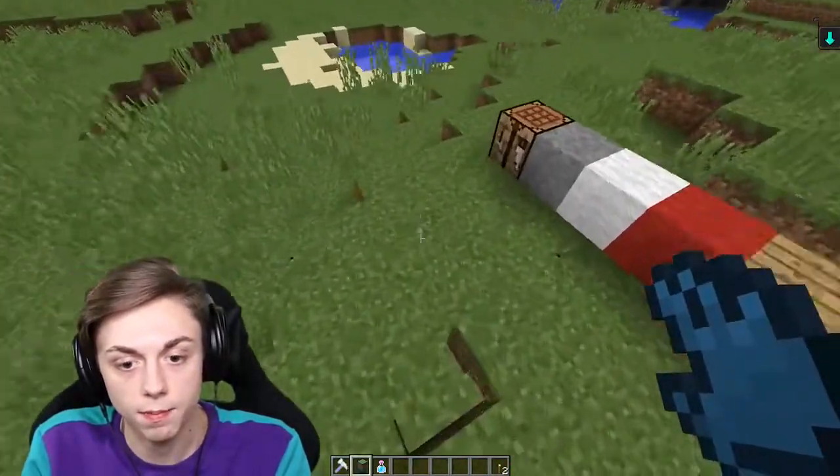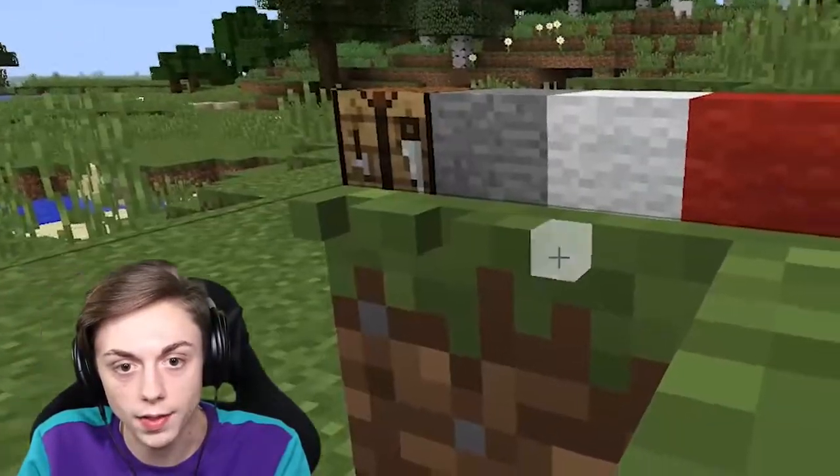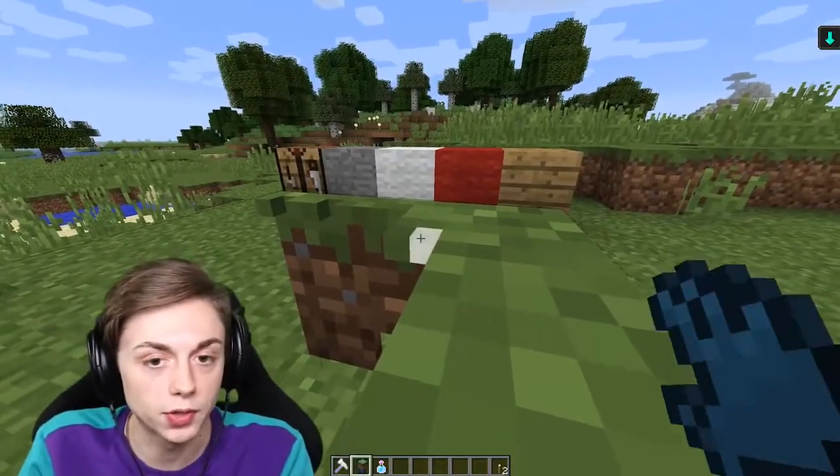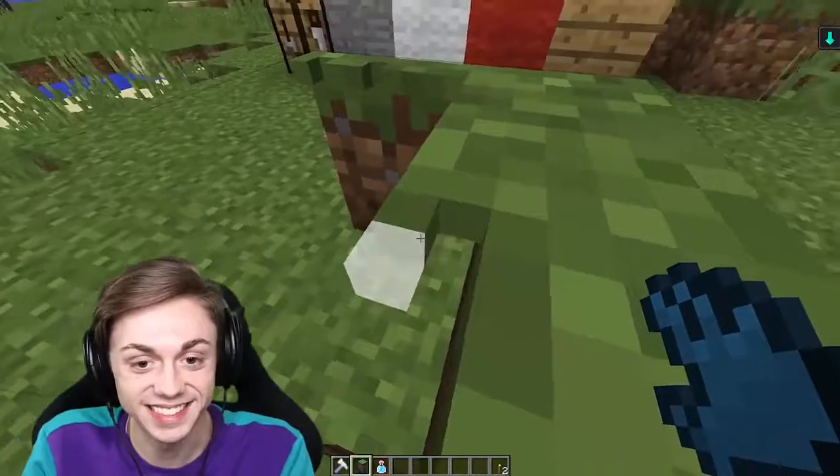Sometimes you can knock out chunks but you have to be careful because you could get rid of the whole side of the block like that. I might just destroy all of it and then make the shell - it might be a little bit easier. Oh wow, yeah I should have done that from the start. Scratch that, we're just gonna build the dirt block from nothing. This is the coolest mod ever.